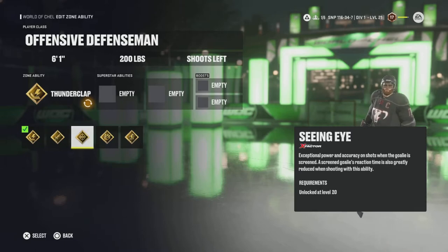Next is Seeing Eye — one of my favorite abilities. It gives exceptional power and accuracy on shots when the goalie is screened, and a screened goalie's reaction time is also greatly reduced. Nothing is better than lowering the goalie's reaction time and save ability because that's something they can't control — you're reducing their ability to make a save regardless of their position. As long as you have a good teammate who knows how to screen, this works great. This ability gains more power the more people are on the ice — in threes you have a couple in front, but in sixes there's a crowd and it gets very tough for the goalie.